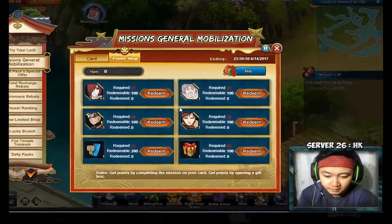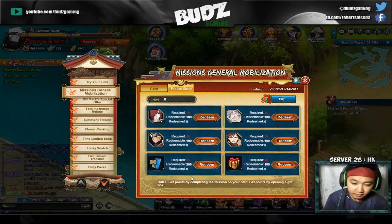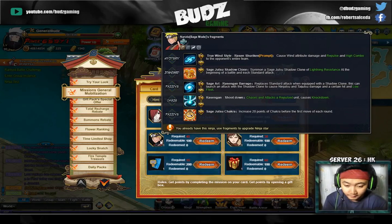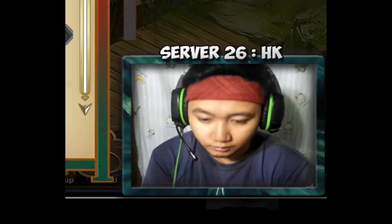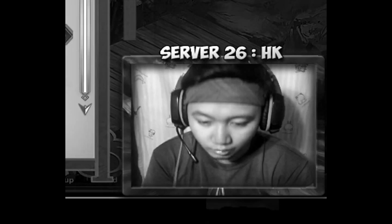Also, if you don't have Sage Naruto, I think you can get fragments in here to help you out, since I don't want you to spend on the treasures just to get Sage Naruto through a draw 10.